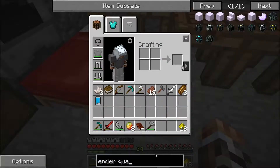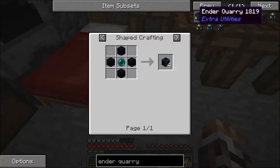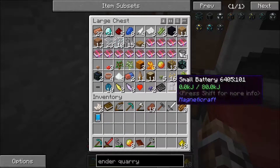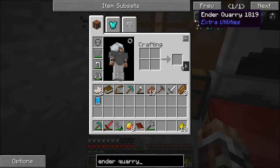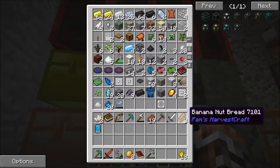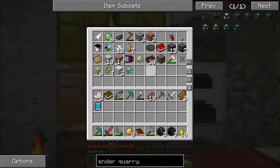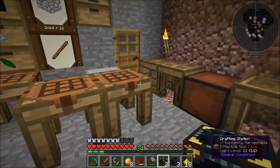We're almost at the ender quarry. Let's ender quarry up every base. All we need is these two ender infused obsidian. I think we have the ender cores - we should do. Magical wood, diamond edge stuff. That's what we need the ender cores for, and they're up here I think. Ender cores - we have ender infused obsidian! So we do actually have enough to do this stuff.